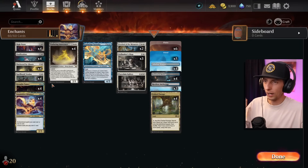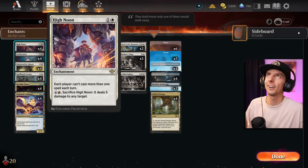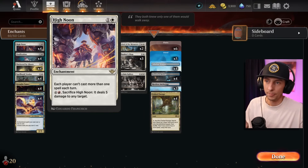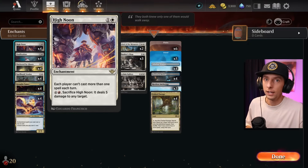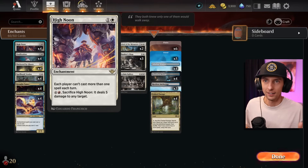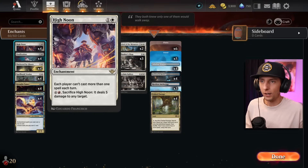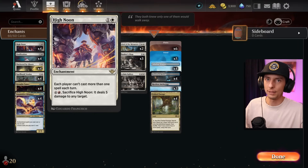Against mono red, we tuned our deck up with High Noon. This card completely shuts down mono red — if you go first with a High Noon in your hand, mono red's got nothing. Their whole game plan is to cast their entire hand by turn two, but they can only cast one spell at a time. It's so funny watching mono red squirm when this card's down because their deck essentially becomes just a one-drop creature and a one-drop pump spell.